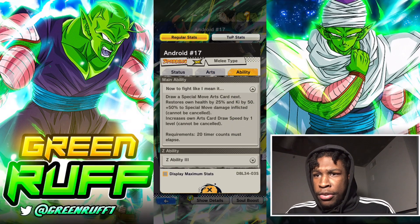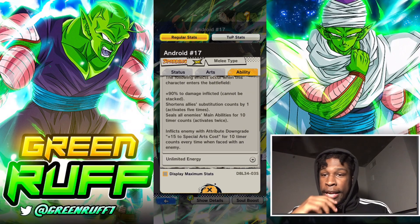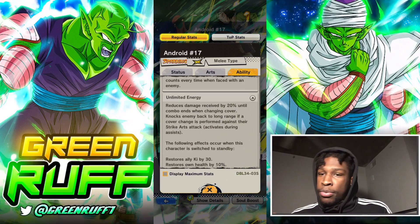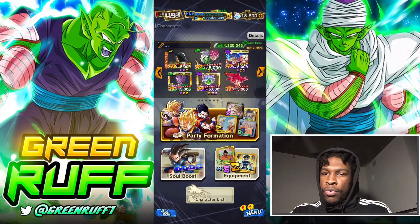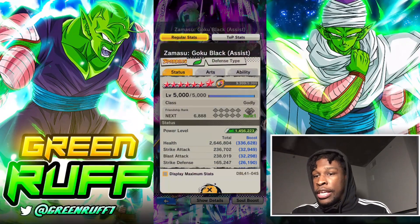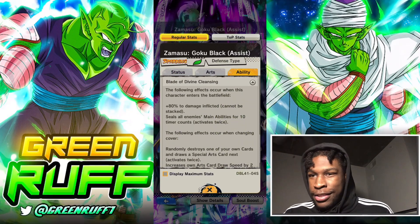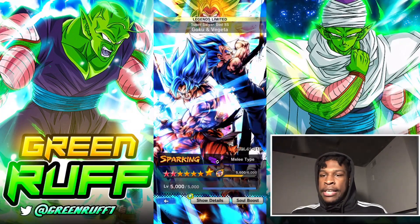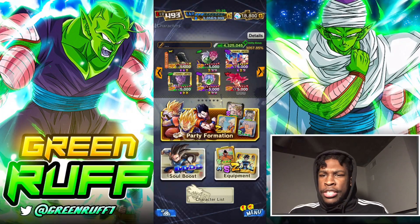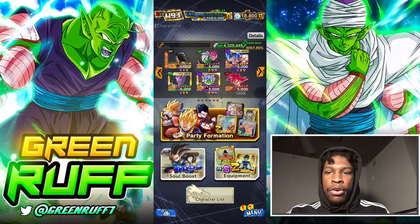It's a really fun team, really really dope. One of the big things I really like is that Android 17 and Goku Black Zamasu both can seal a main ability, which can be very annoying. You can rock a triple seal team with a green-green-yellow setup, but you gotta rock Goku because they're just the top two units in the game.